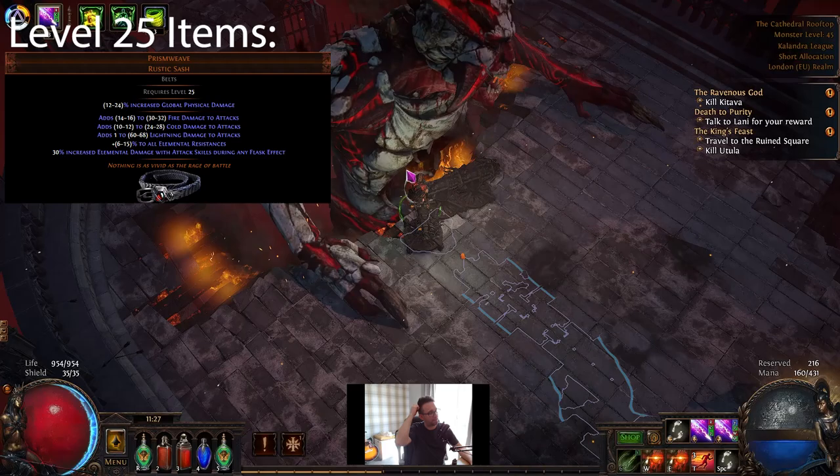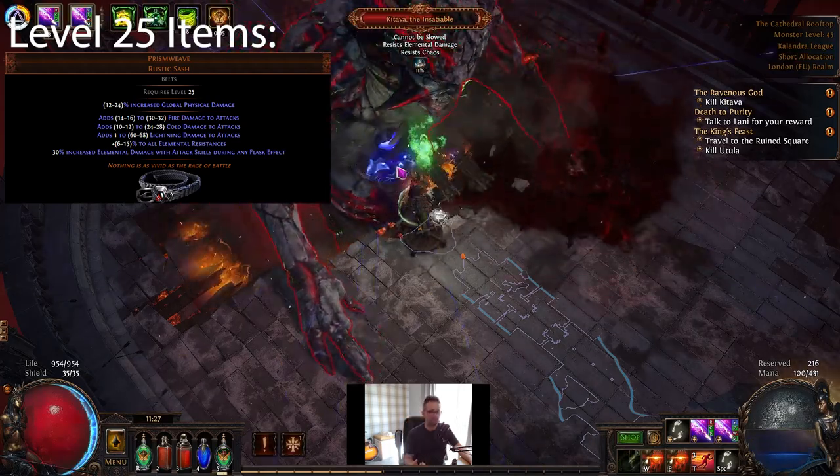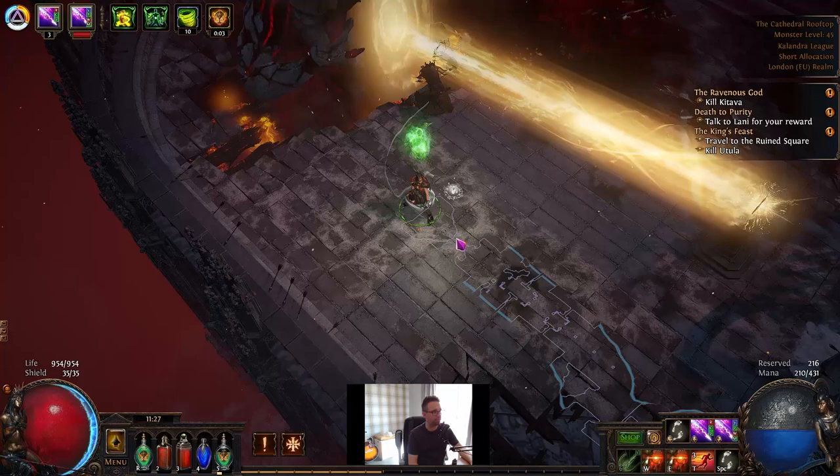The Prison Weave Belt is insane for the flat damage you get. It's kind of, at this stage of the game, probably three support gems worth of flat damage.